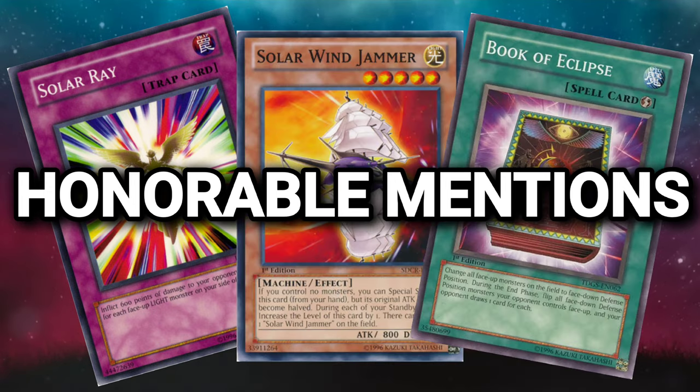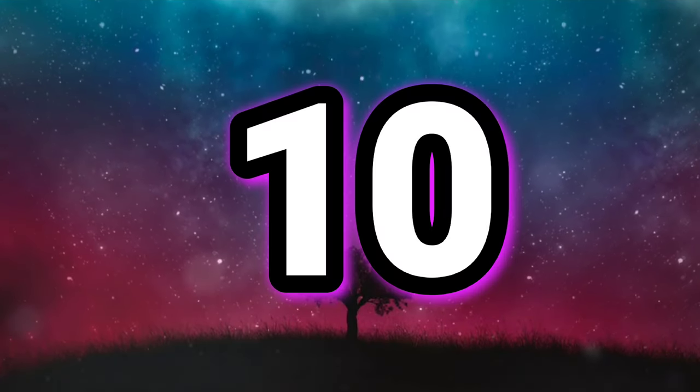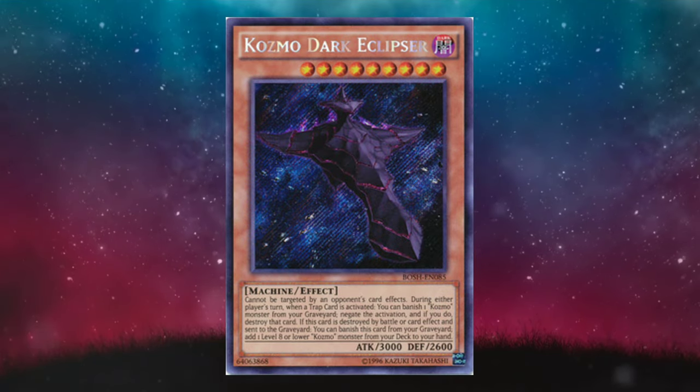All lackluster, forgettable, and irrelevant cards. But let's crack right into the top 10. At number 10, baby, we've got Cosmo Dark Eclipser.